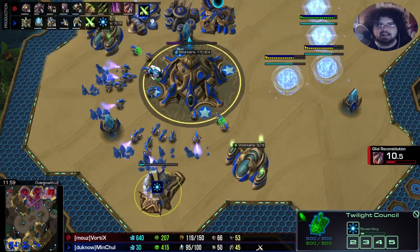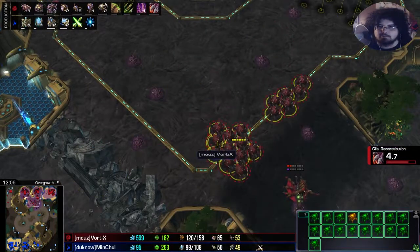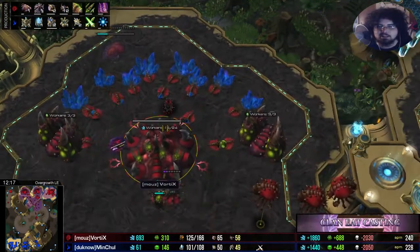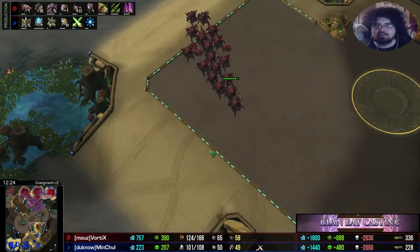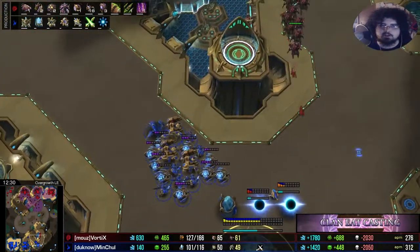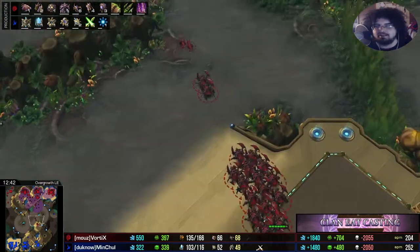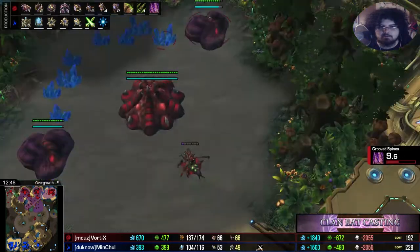Blink upgrade — wow — this is going to turn into a supreme late game scenario. Good creep spread here by Vortex, who is already working on his infestation pit, already thinking about that hive tech that is oh-so-crucial in Zerg vs. Protoss. A phoenix is going to scout this small roach push toward the third, meaning MC's army will be in a perfect position to handle it — a lot of sentries, a lot of immortals. He can always warp in zealots if needed, but really focusing on those gas units right now.